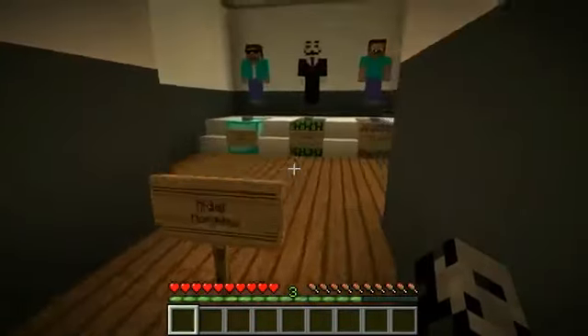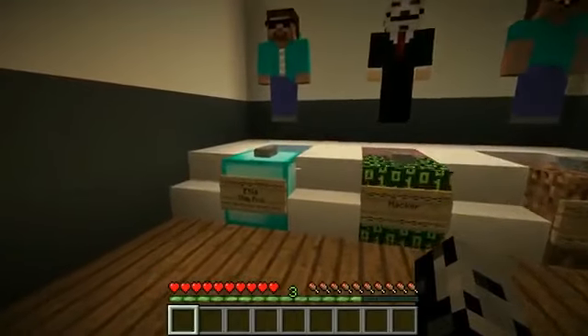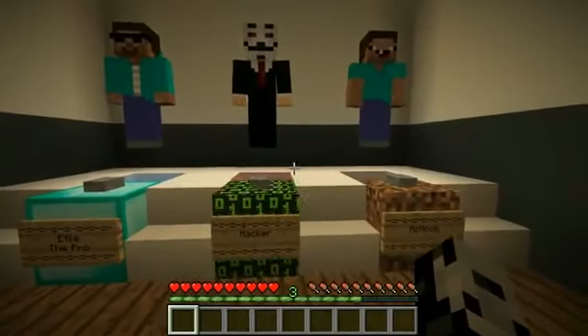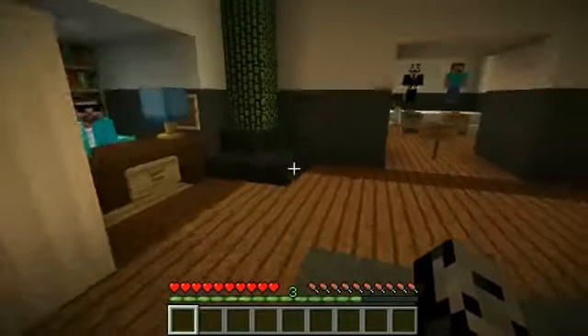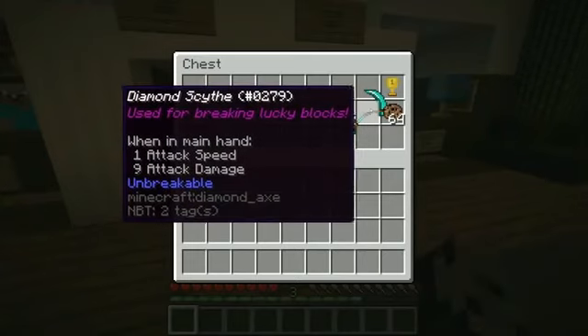Today this is gonna be Noob vs Pro vs Hacker hide and seek. So these are the morphs we have: we have a Teal the Pro, we've got Hacker, and we have McNOob over here. I've got all three of those morphs. Let me grab those — just grab your weapon from in here so you could get that.